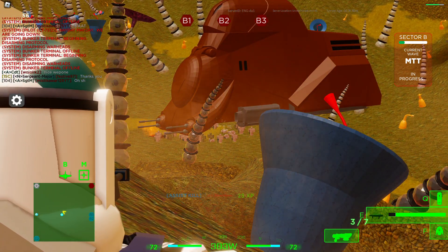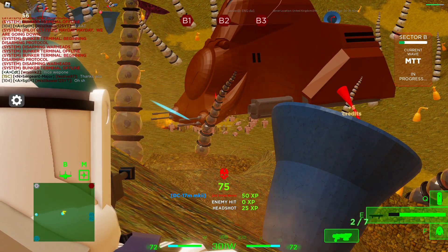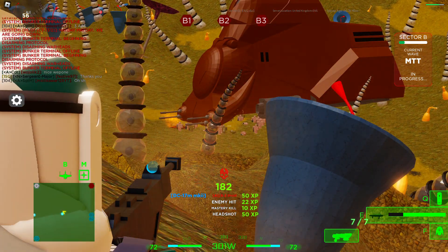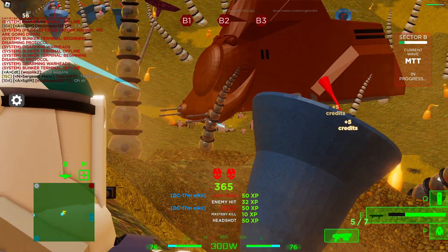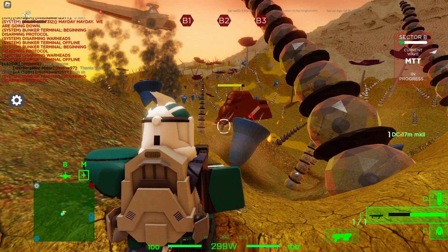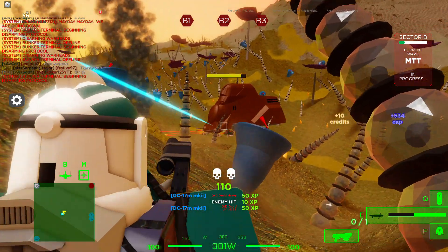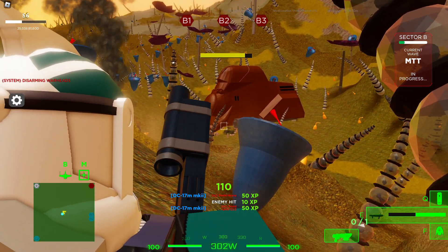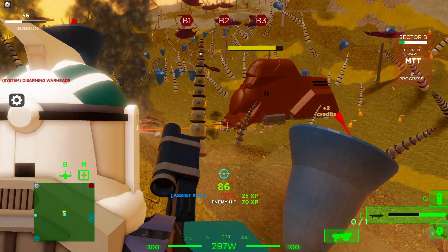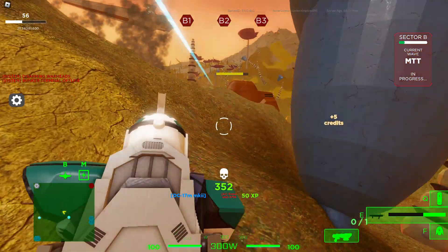Snipers — I think one shot headshot. One shot headshot, two shot body, unless it's a B2. Start killing more — AOE power. That first hit was rather nice.